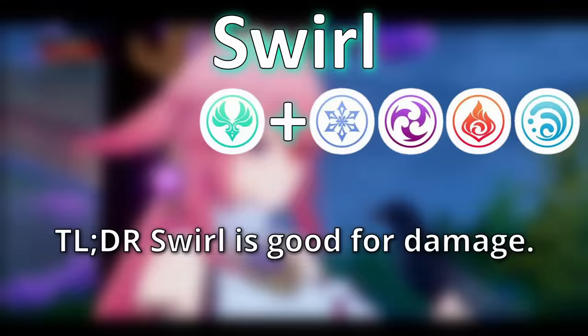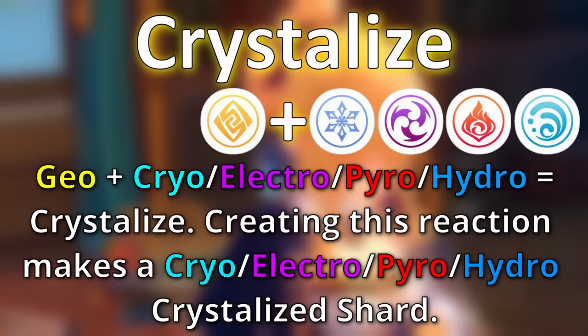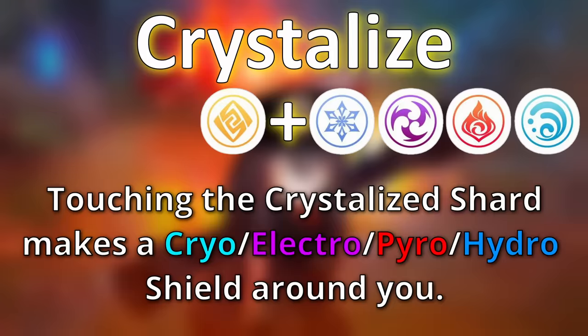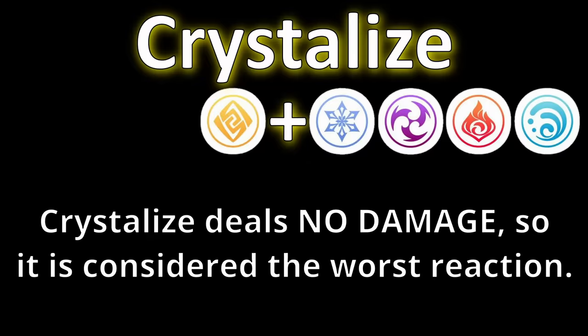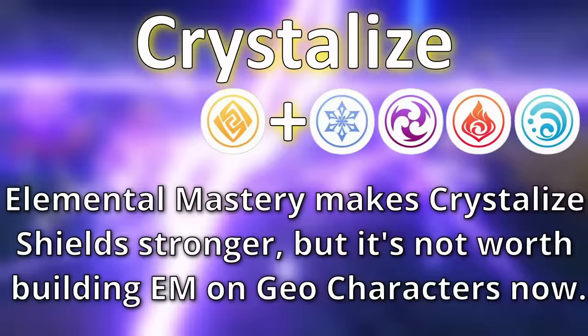The next elemental reaction is crystallize. Crystallize happens when geo comes into contact with pyro, hydro, cryo, or electro. This reaction creates a shard on the ground of the element it came into contact with, and picking up that shard grants a shield for the respective element. The crystallize reaction deals no damage, and because of this it's often considered the most useless reaction in the entire game.